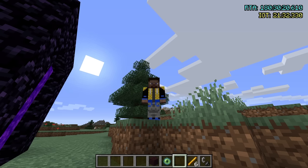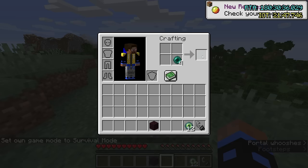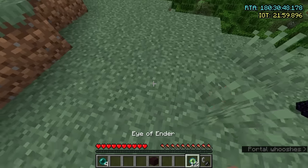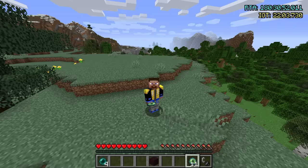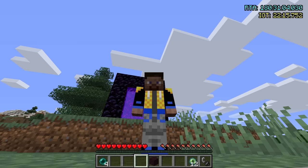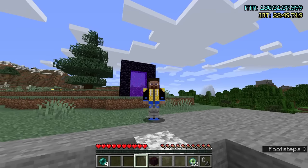But first let's talk about if you don't have extra obsidian — how do we find the stronghold optimally? Because if you only got six blaze rods, you're going to have 12 eyes of ender, and you need 12 eyes of ender to enter the stronghold. So if one breaks — they have a 10 or 20% chance of breaking — we're screwed. So we want to throw as few eyes as possible. We're going to do something called triangulation.